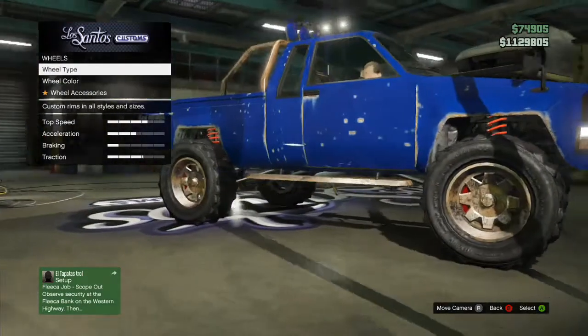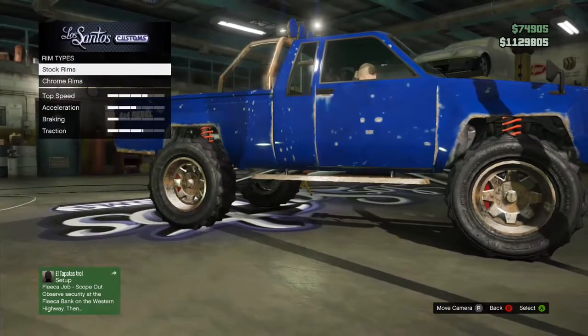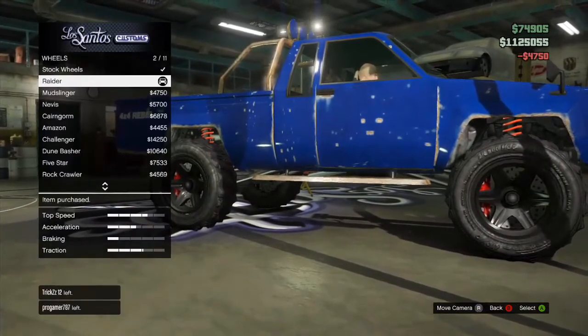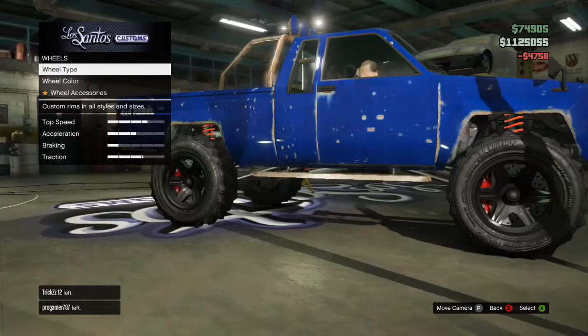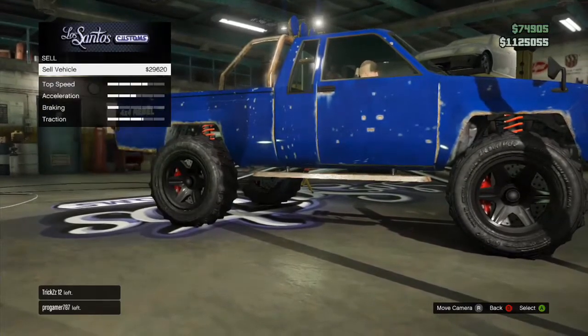But if you go down to the wheels section and purchase an off-road stock rim, purchase the second one down called Raider. Now, they cost $5,000 to buy, however they're going to significantly increase the amount your car is worth.